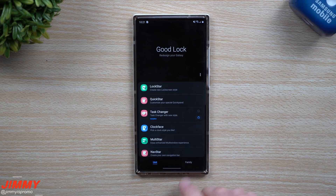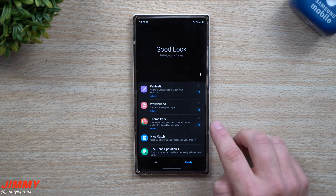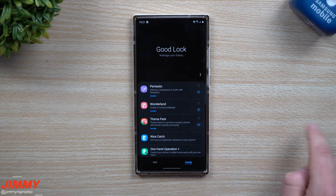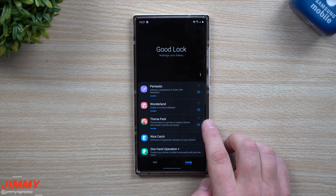Once you have Good Lock downloaded, move over to the Family tab on the very bottom right-hand side — this is where you see Theme Park. If you already had Theme Park installed, you'll notice there was an update.